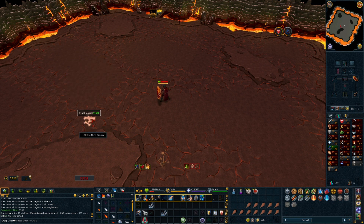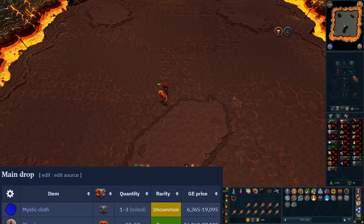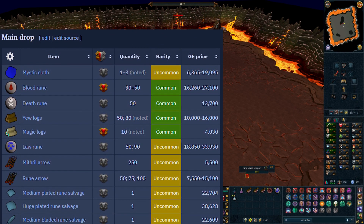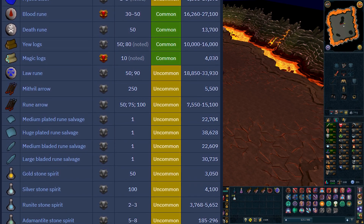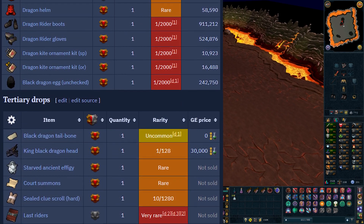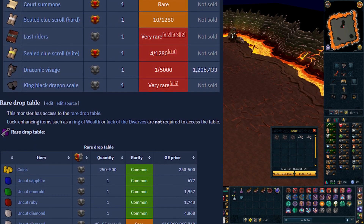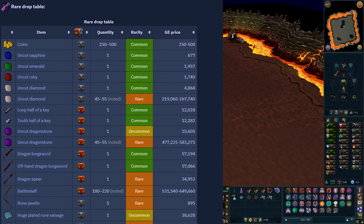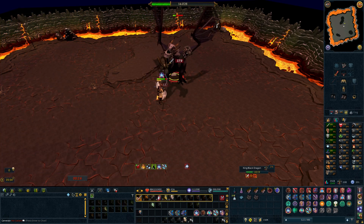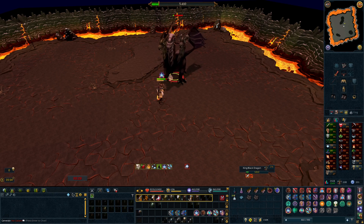The King Black Dragon's most expensive drops are the dragon rider boots and gloves, and of course the draconic visage. Because these drops are very rare, you are most likely to get more ordinary loot like charms, runes, or salvage. Therefore, I would not recommend killing this boss purely for profit, as there are far better alternatives for generating currency. The King Black Dragon also has access to the rare drop table, and according to the RuneScape wiki you always have a chance to roll on it, so you don't need to bring a luck-enhancing item like the Ring of Wealth.